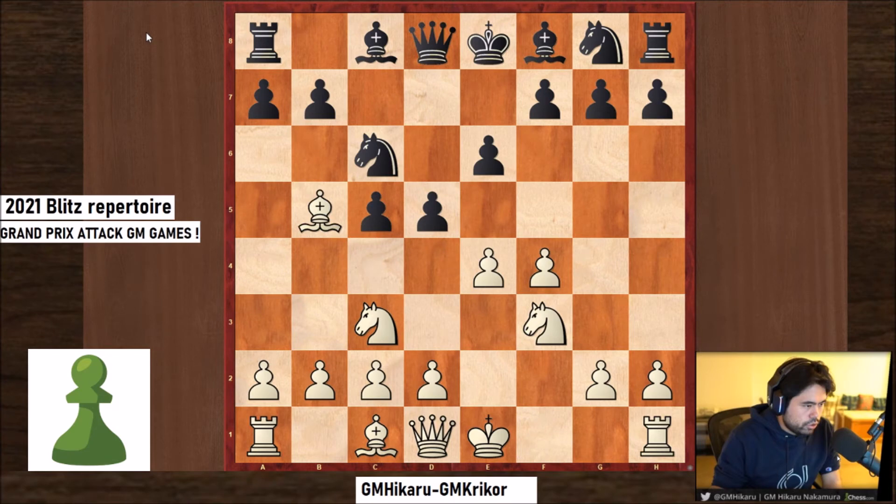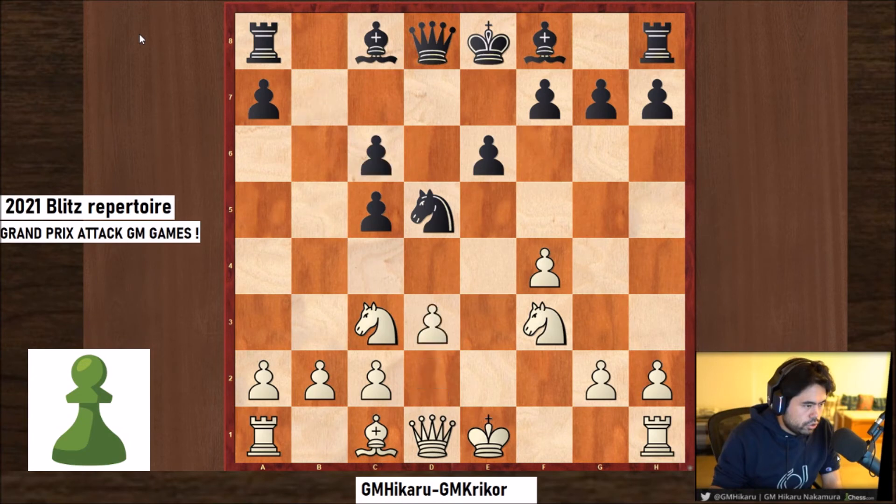Very important — here as Black plays d5, Hikaru plays bishop b5 in this variation. Here's what White wants to do: these pawns are damaged and doubled. White wants to castle and play knight e5 with the idea of queen h5 and having control over the center.